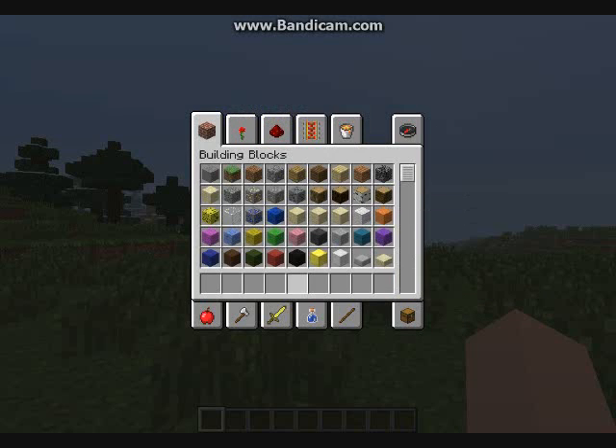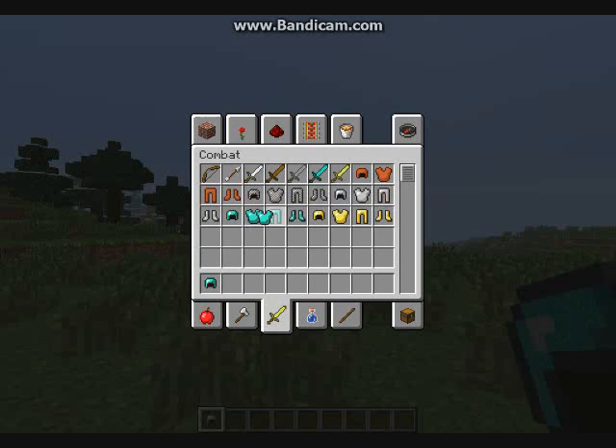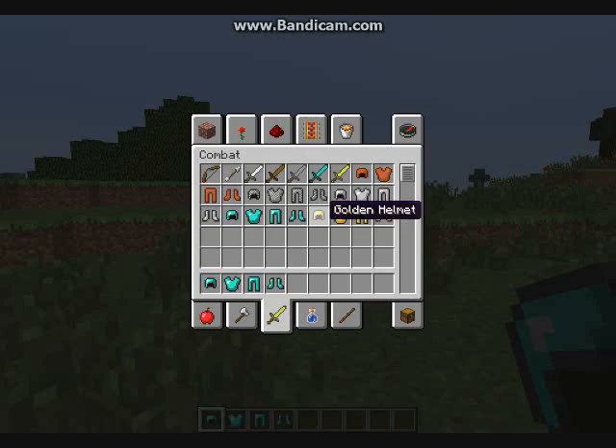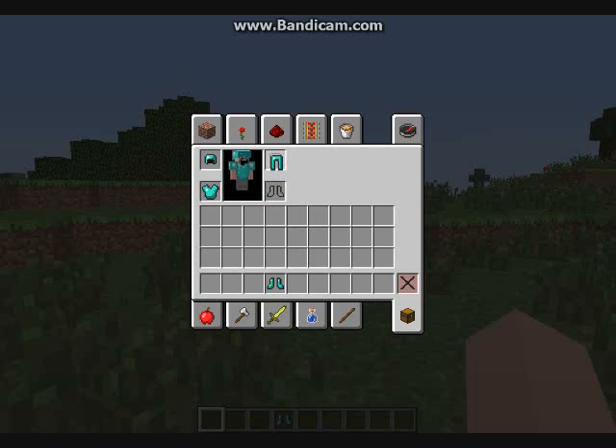So if I go back to creative and go to armor and get some diamond armor — hopefully if I can click fast enough. I just want to shift-click but you can't. What you can do is hold the armor in your hand, click on the armor slot, and put the armor on. You weren't able to do that in creative before.